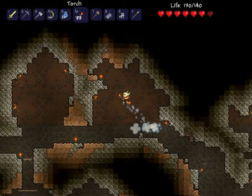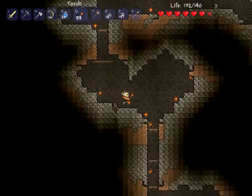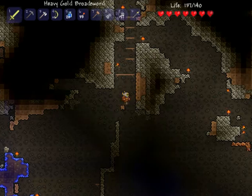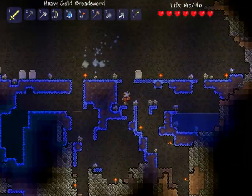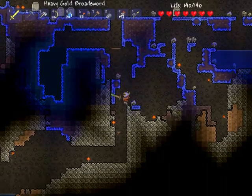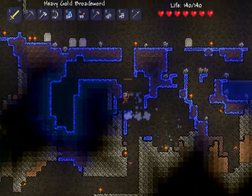Double jumping is going to be infinitely useful and will probably be one of our staple accessories basically forever. You can use it to save your life — you can fall from a great distance and when you're just about to hit the ground, hit the spacebar and the cloud in a bottle will save your life. Invaluable, since as you've seen I'm prone to falling a lot.